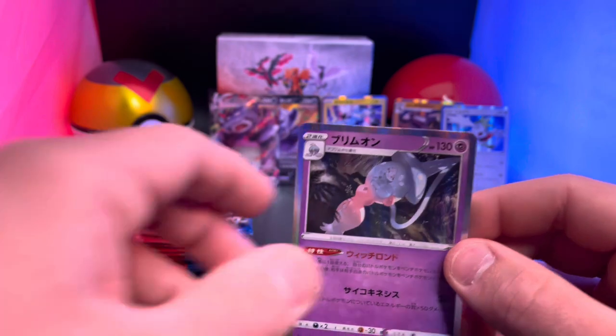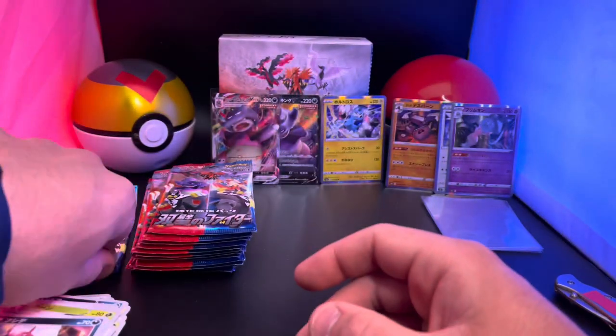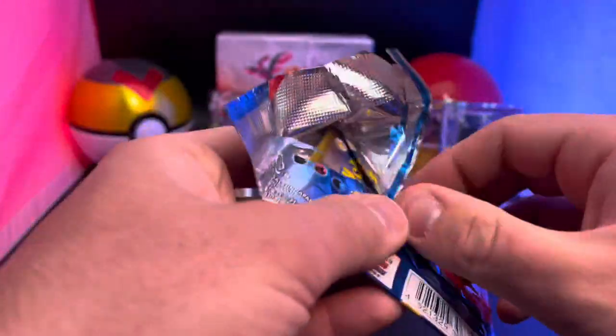There's the bat, the dog, Sobble crying in a trance, and there's another holo right there — that is Hatterene, I believe. Yep, Hatterene holo. There's another holo, so we're almost done with the first side of the booster box with a couple of hits — the Slowking brothers over there.